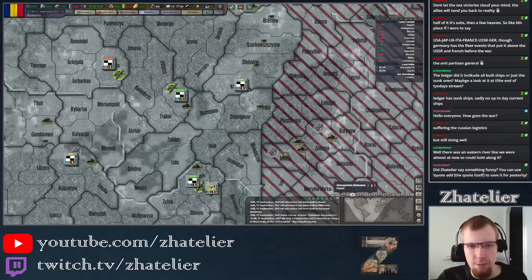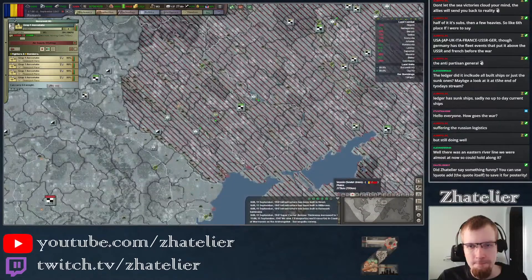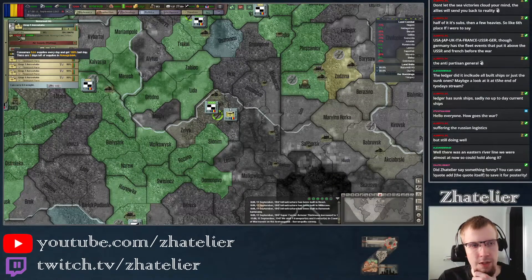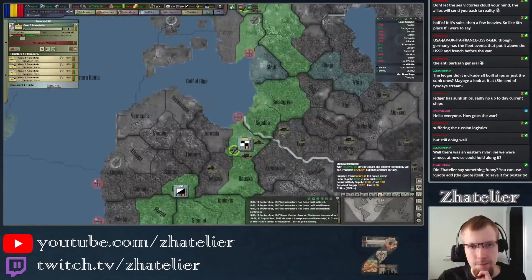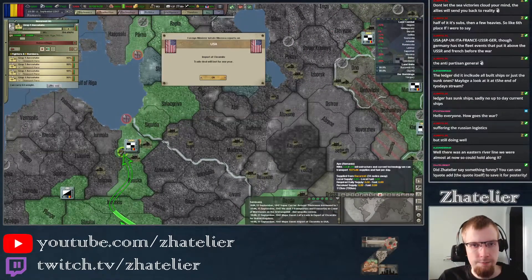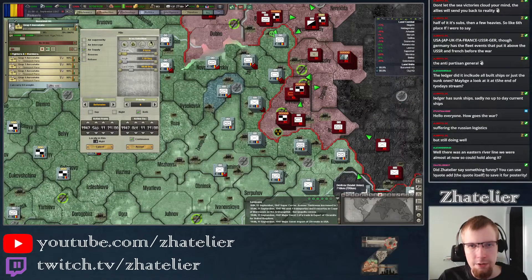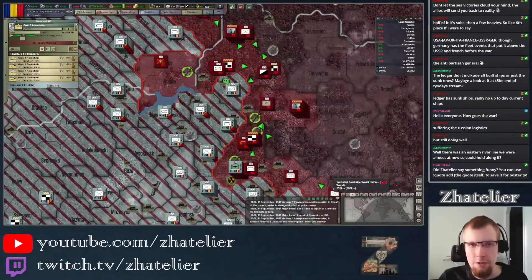We do have the transport planes bringing in some supplies, although I'm not entirely sure — oh, there's no supplies in here. Maybe we should just spread them out a little bit. There would be another place with a lot of supplies, but this is kind of out of the way anyway. Riga might work actually — we'll send one of them into Riga and start supplying the Moscow region. We should be able to reach here. I'll put in a bit of a radius as well. We'll do continuously. If we could get this area at least resupplied, that'd be really nice.